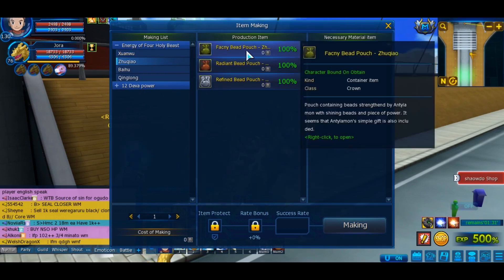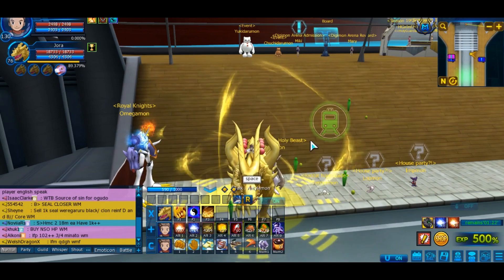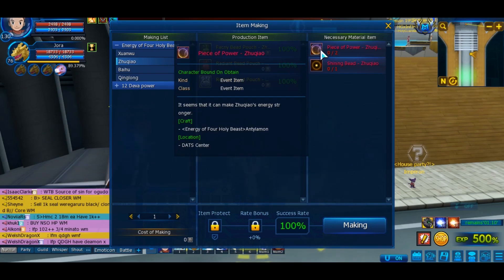Next, we're gonna be moving on to the ring from these pouches. The first thing you do is get a sub-quest from Antillamon that will give you the Shining Bait Zoukyao, and the piece of power you can get from a daily quest asks you to defeat 30 Bergamon.